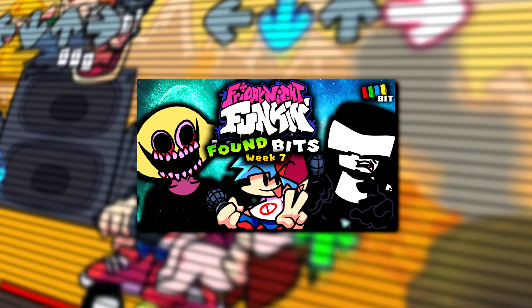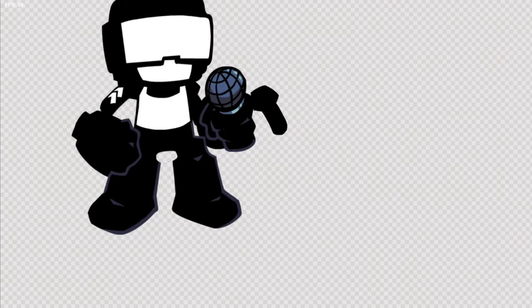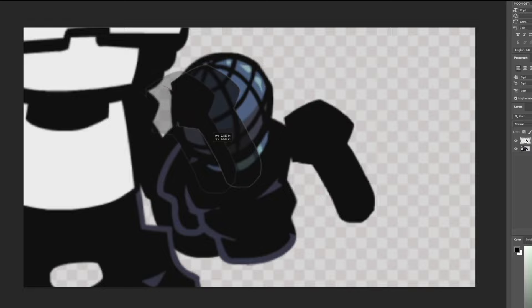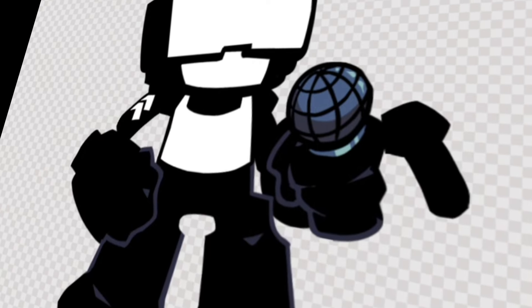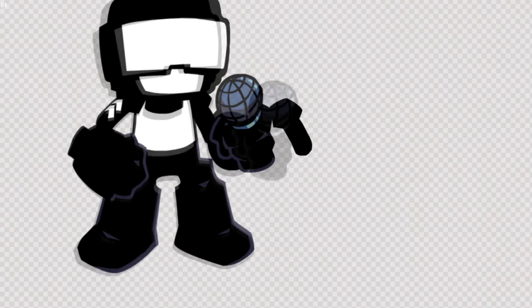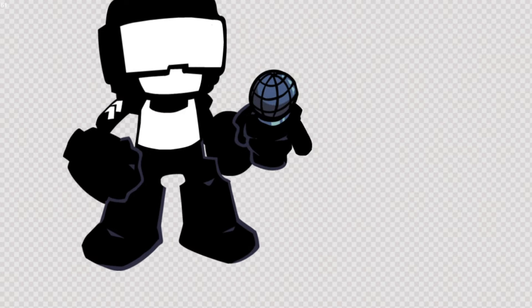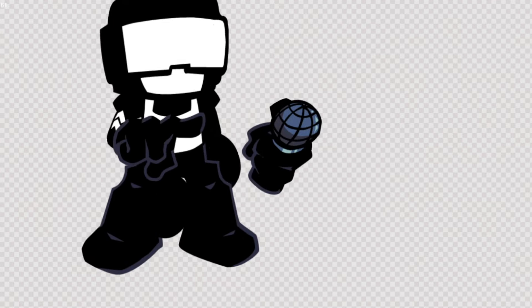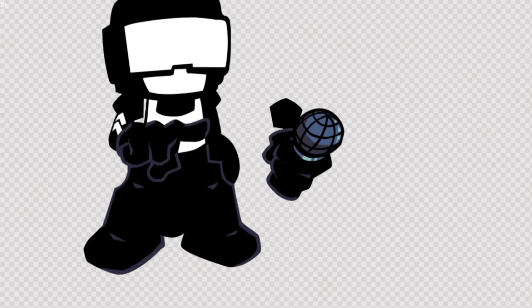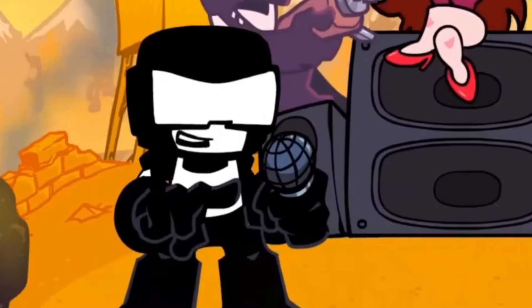In my Friday Night Funkin' Found Bits video, I mentioned a hidden secret accessible by pressing the 5 or 8 key on the game's title screen. By doing so, an image of Tank Man as well as a segment of his arm — yes, that is his arm, you sickos — will pop up. Back then I thought this was just a still image, but as many of you let me know, if you press the space bar for a bit, an animation for Tank Man will start to play. It's obviously incomplete as not all parts of him are rigged to move, resulting in a pretty scuffed animation. Based on Tank Man pointing in the middle of the animation, this might be an early version of the animation used before the song Guns in Week 7.